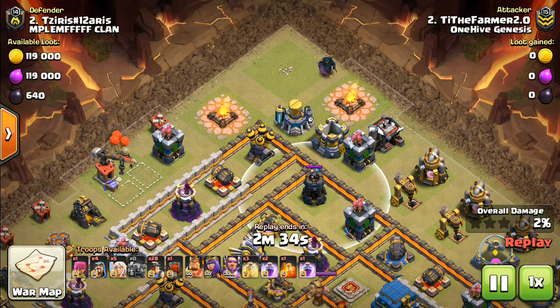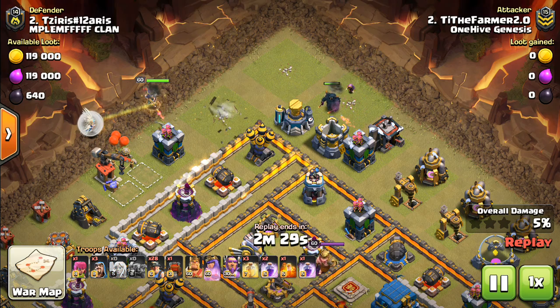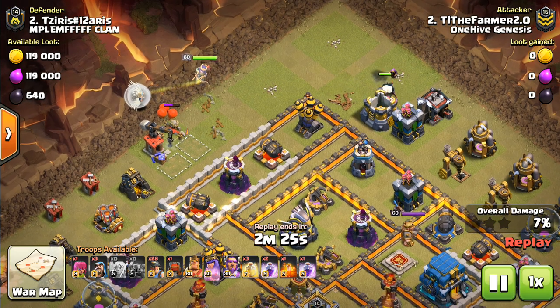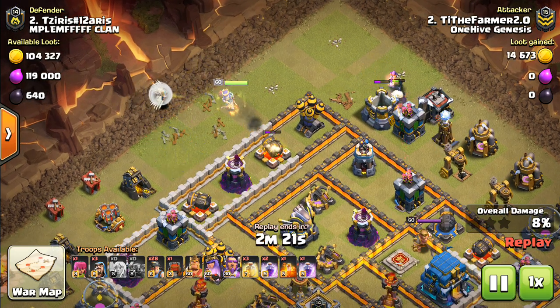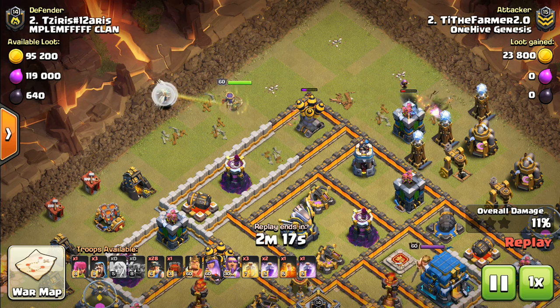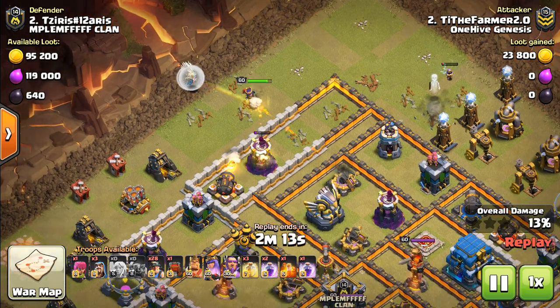Here we go with a Pekka funnel — very interesting, a bit of a troop space investment. With the wizard there, it's similar to an electro dragon funnel but gets an archer tower for it. Maybe not the best value. There is a Tesla farm there which would have been nice to get, but the Pekka's not going to quite get that far. So maybe could have got it done with a few less troops like a giant and a wizard, but either way, a good funnel.